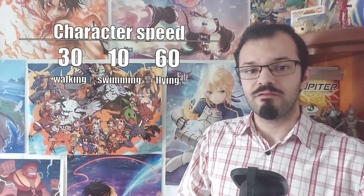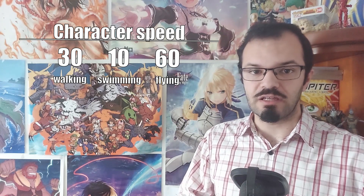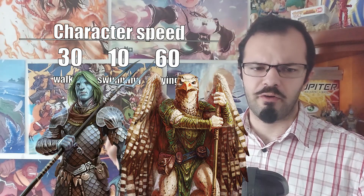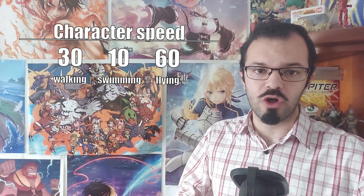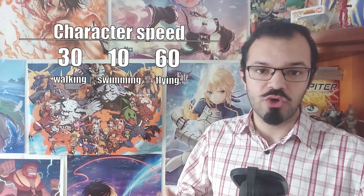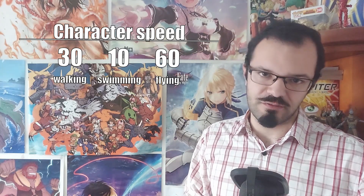For example, imagine your character — walking alongside an Olympic swimming pool — has 30 feet of walking speed, 10 feet of swimming speed, and 60 feet of flying speed. Let's pretend they're half Triton, half Aarakocra. That doesn't mean you have a total of 100 feet of movement. In fact, unless you dash, you will never be able to exceed 60 feet of movement.